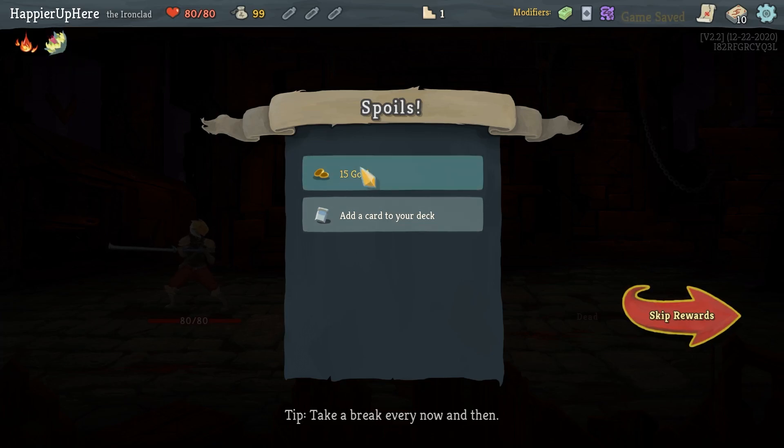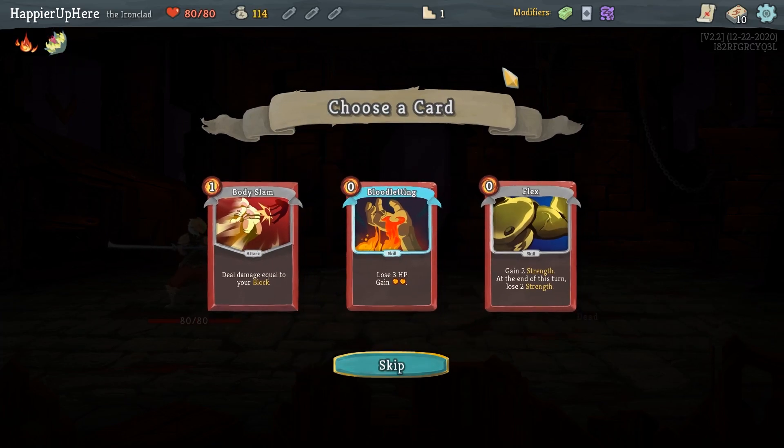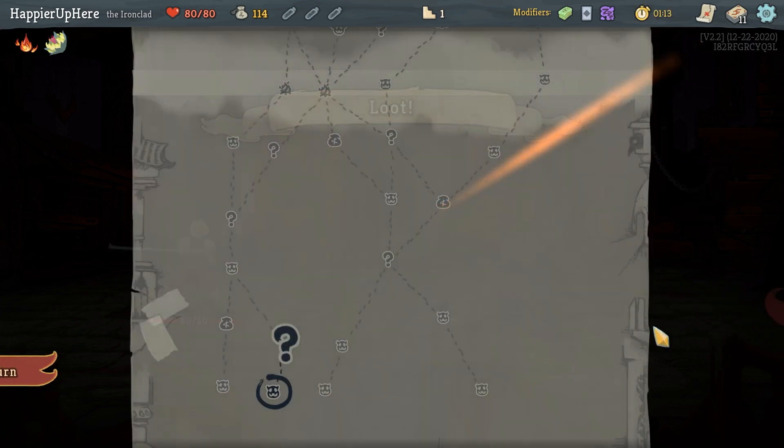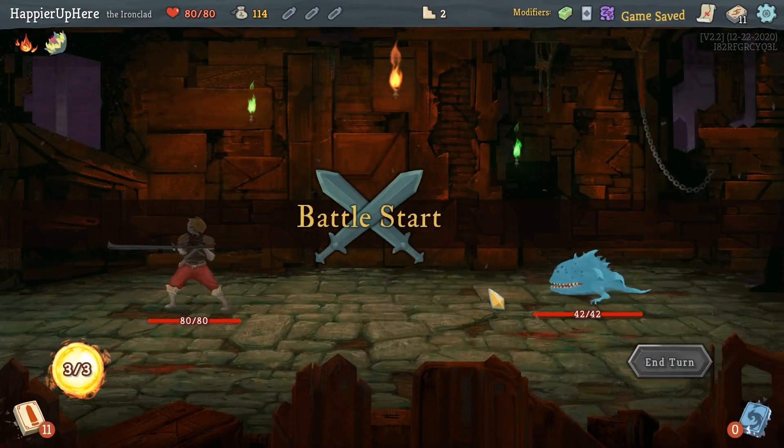Because of Magic Flower, I'll heal 9 HP at the end of combat instead of 6, which should allow me to take something like Bloodletting. I don't think I'll take the others — Body Slam is not that great if I don't have any defense synergies yet.